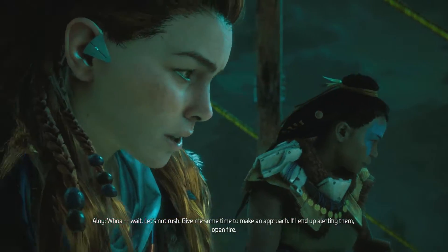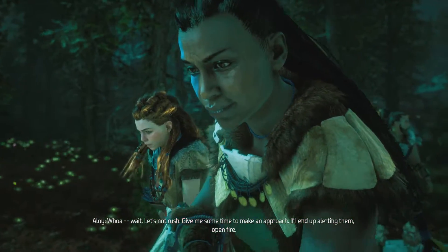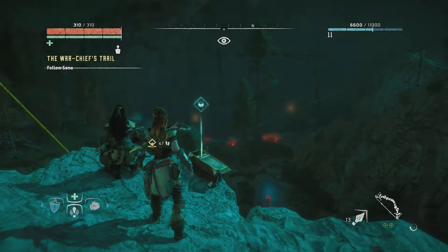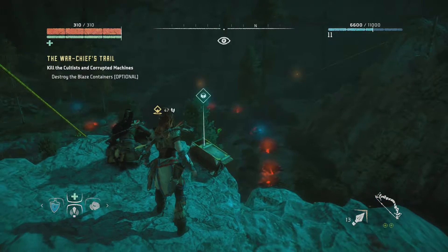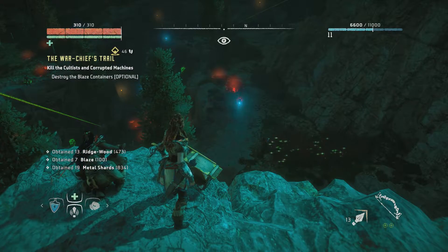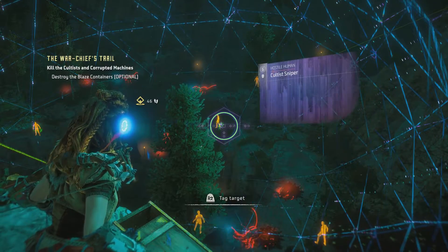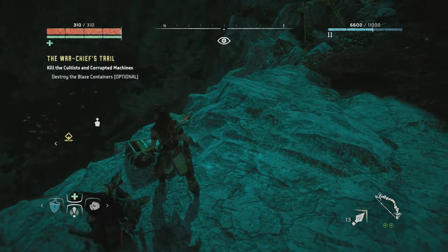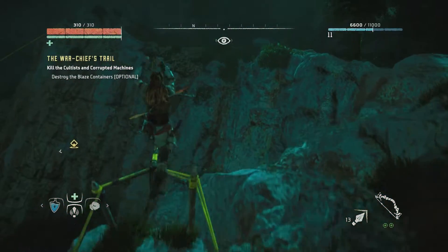Aloy says to wait — give her time to make a stealthy approach. If she alerts them, Sona should open fire. The objective is to kill the cultists and corrupted machines, with an optional objective to destroy the blaze containers. There's a blaze container right there — why not just shoot them from up here? But the game seems to want us to go elsewhere, so let's move to a better position.